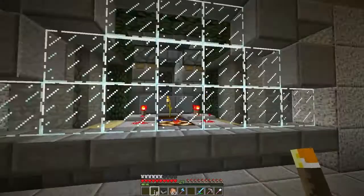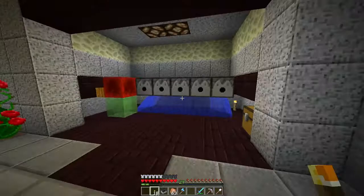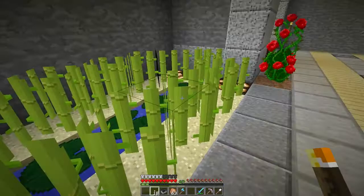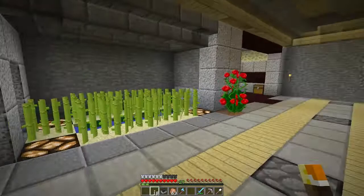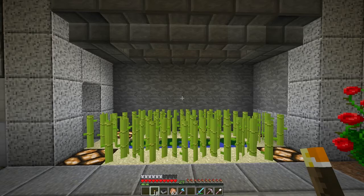Hey everybody, Joel here. I'm looking at this great-looking melon and pumpkin pellet farm, this obsidian farm that is to be determined, and this reed farm - I've got to do something about this. I played around on creative and came up with a design I like, based on two or three different designs. First thing I got to do is tear this apart and ready the space, so I'll gather my materials and be back in just a few minutes.